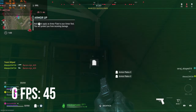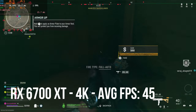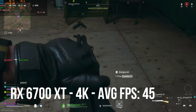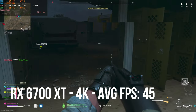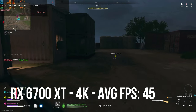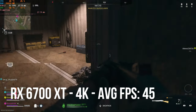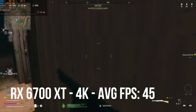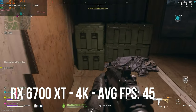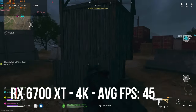Looking at the 6700 XT in Warzone, we were getting an average fps of around 45 — so there was a 5 fps drop between the two GPUs. However the game still runs really well. This is running on the highest settings at 4K, using DLSS with Nvidia and FSR 2.1 on Warzone. If that upgrades to FSR 3.0, you're probably going to be looking at comparable performance. Frame times were very smooth, no issues.